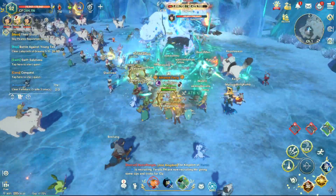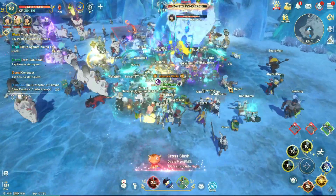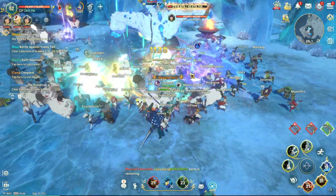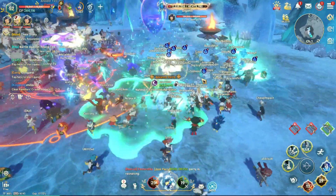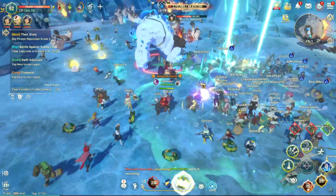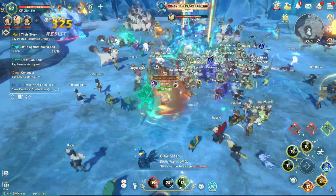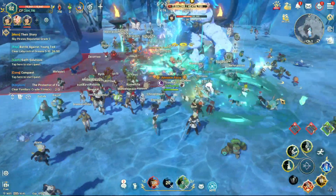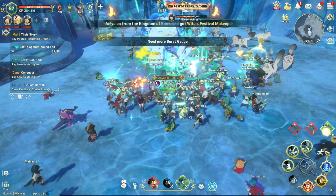The best time is when the boss uses three attacks in a row — that's going to help you cast your ultimate skill safely. I wait for the boss to cast three skills in a row, and then it's a good time to use the ultimate skill.